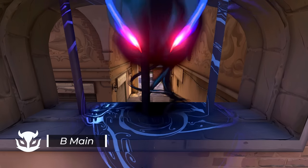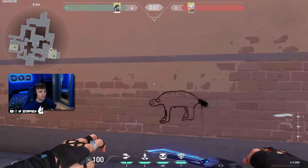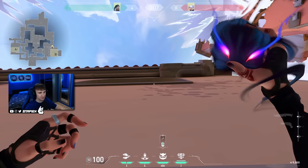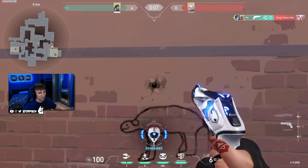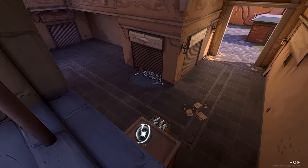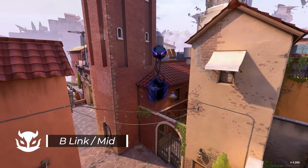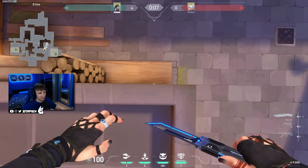You can get some wall bank kills with this lineup. This lineup will show you people in B main and can get you a lot of wall bank kills. You just walk towards this wall, aim at the edge right here, and simply throw it. With heavy penetration weapons you can get easy wall bank kills — super sick lineup.